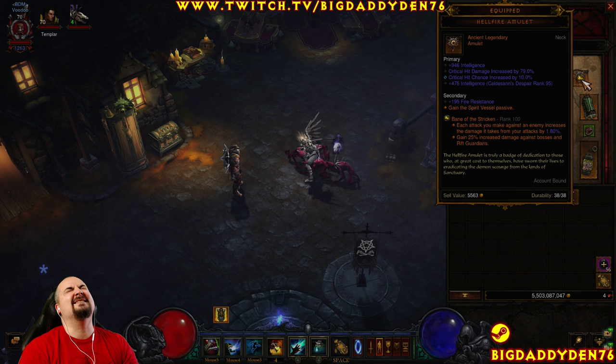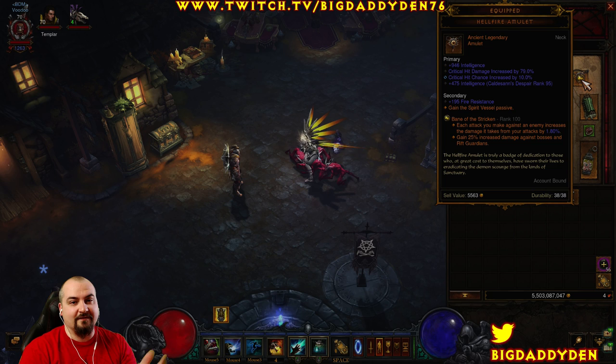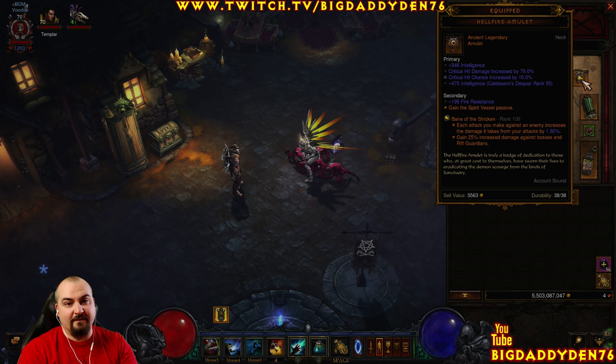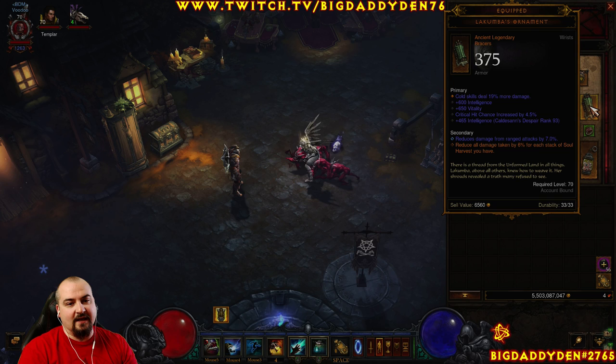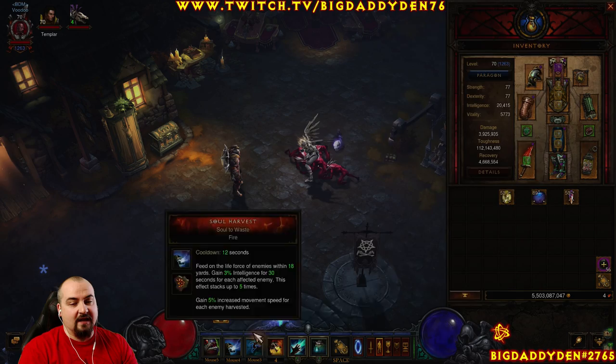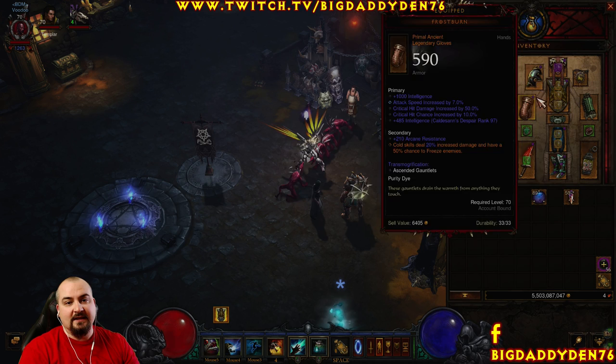For the amulet we use Hellfire Amulet — I've crafted about 800 amulets now and it's driving me crazy. My current best has cold damage, critical hit chance, critical hit damage, a socket, and Spirit Vessel as the passive just in case I die. You can swap to Pierce the Veil or Gruesome Feast instead. Your defense comes from Cumbas Ornaments — you get damage reduction for each stack of Soul Harvest, 6% each, up to 5 stacks. So let's stop talking and show the build in action.